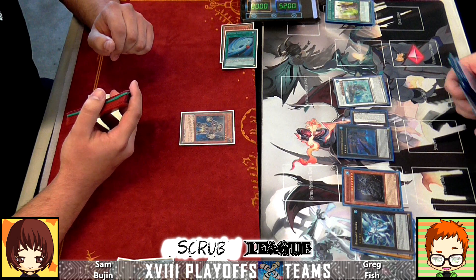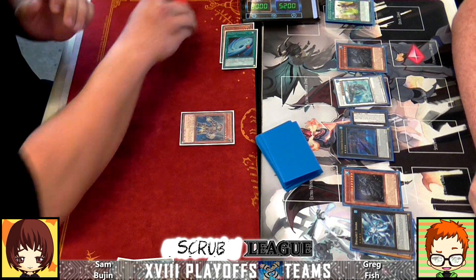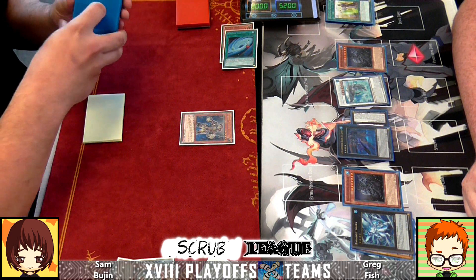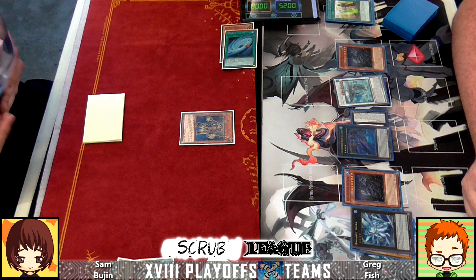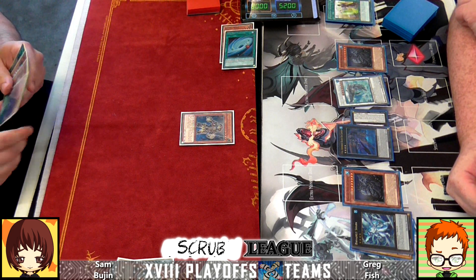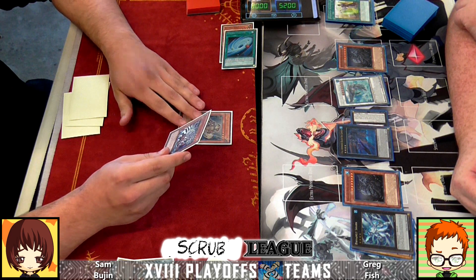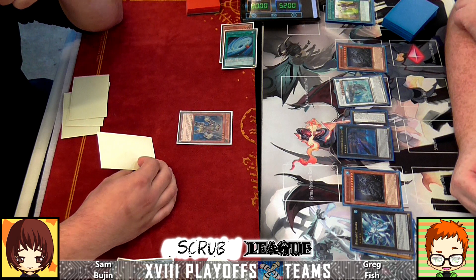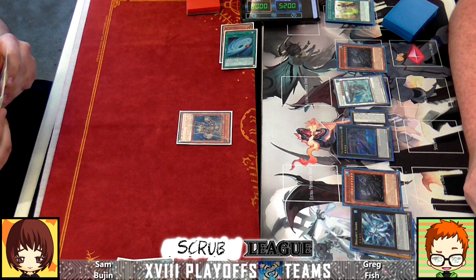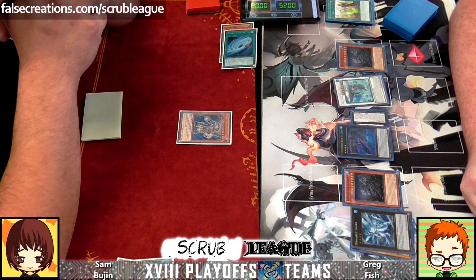It got popped and he gets a Fish from the deck when it's destroyed. Now Greg's got five Fish on the field — looks like he's going for his push. But he's already attacked. This is where you see how deadly Bujin is because they actually prefer when you have a big field.